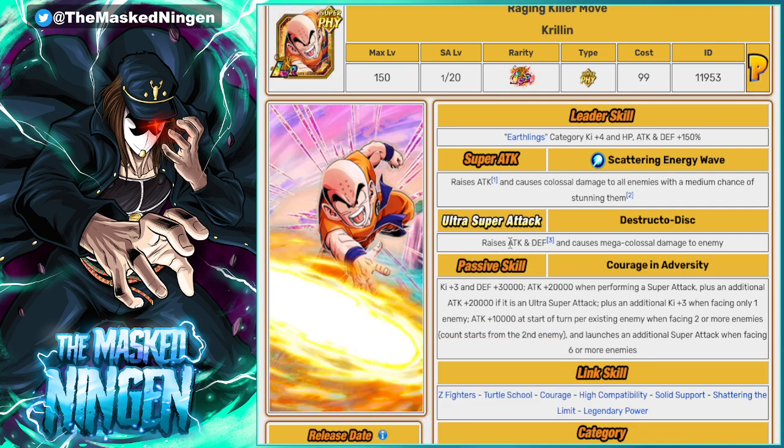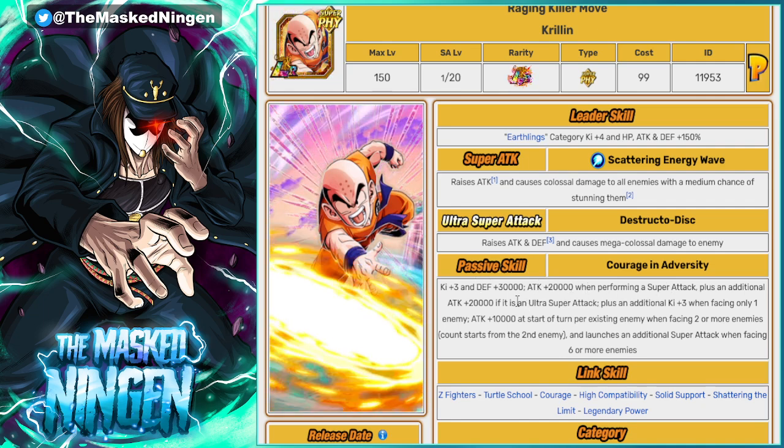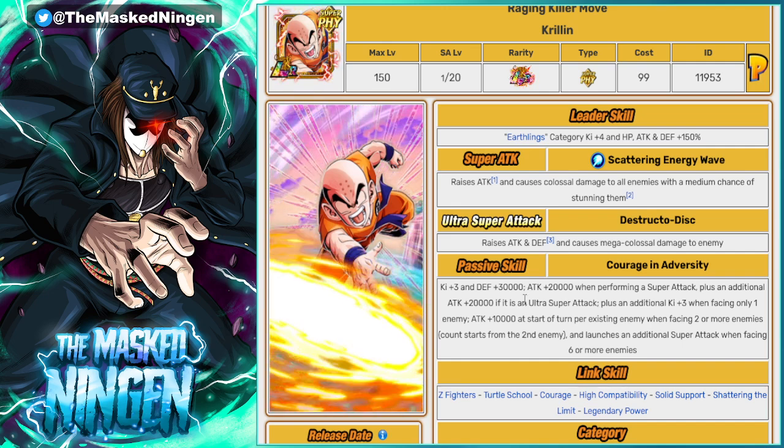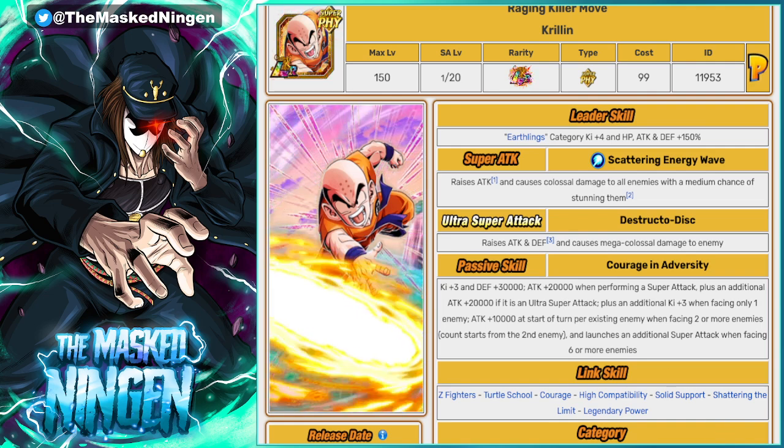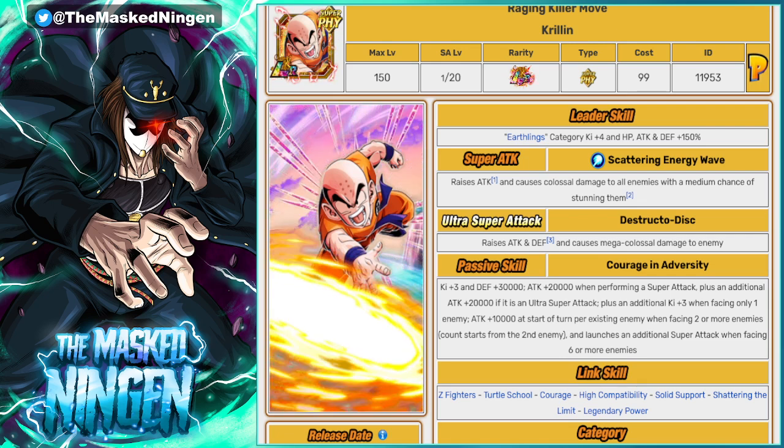Unfortunately as he currently stands, he actually needs both of those supers to take out all the enemies once you get to the final times 30. There's a lot they could do — increase this to greatly raises on his super attack or give him extra defense when performing a super. He could be reasonably good for single-enemy content because he's on teams like Warriors Raised on Earth and Turtle School — so he's on Yamcha's 200% leader skill, Saiyan Saga, Bond of Friendship. He's on a few decent teams, so I could see him being quite interesting.